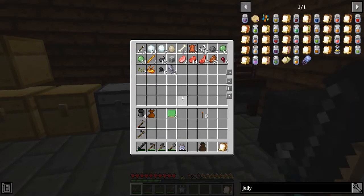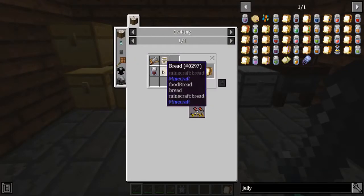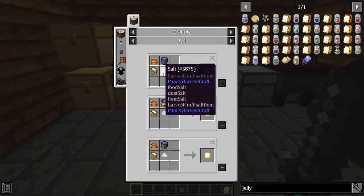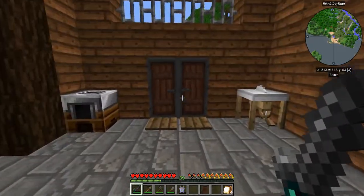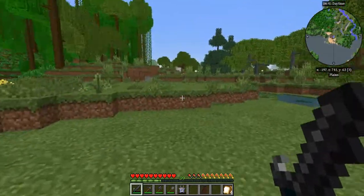On the other hand, bread — I have to look in here. Dough is water, salt, and flour. Salt is just water in a pot. There are other ways to get salt too which I'll look into eventually, because you need salt for quite a few of the recipes.